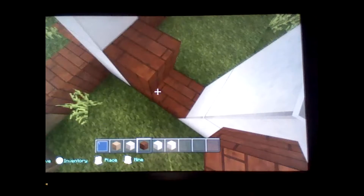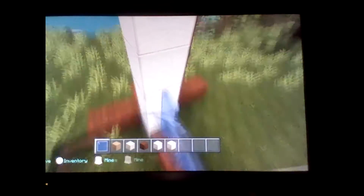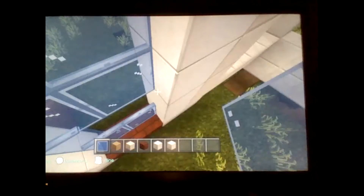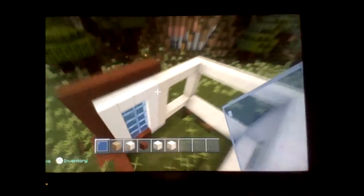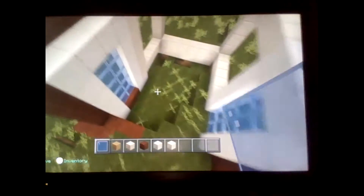We're just going to turn this floor — imagine this is the floor because it's really hard to build when the terrain is so off balance. Just build this like it's on level land. So now we basically have the major windows done.